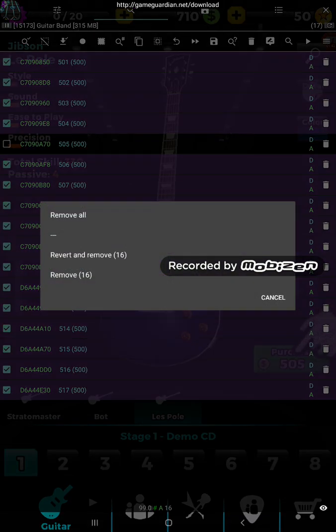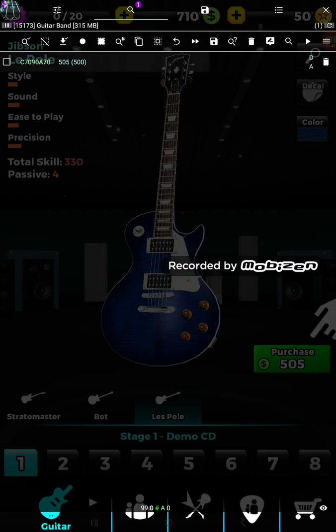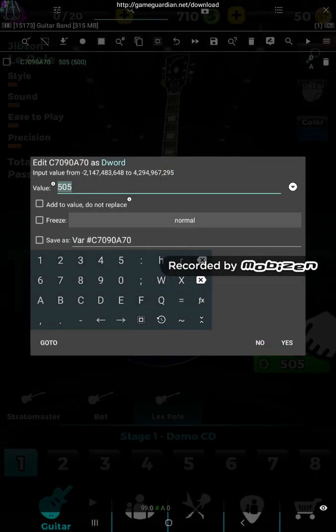Press delete. Revert and remove. Now minus - however much you want to give yourself.